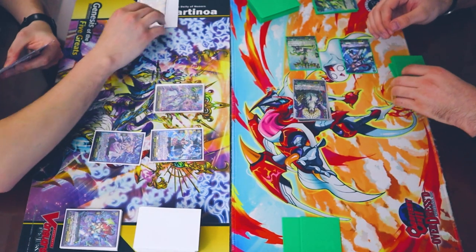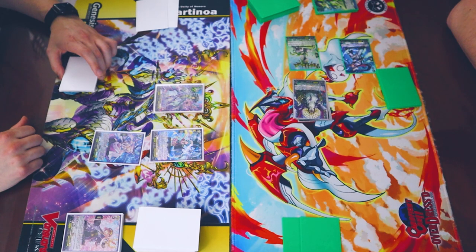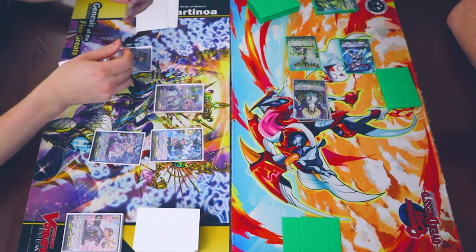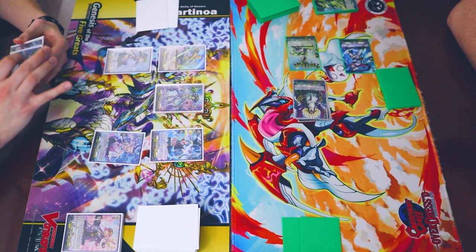Call Diaglass. Diaglass skill: I count of the last one, and then I discard a card. And then I get to look at the top 2 cards in my deck, choose up to 2, call them, and the rest go on the top of my deck. Call, top, call. I will go into my battle phase.